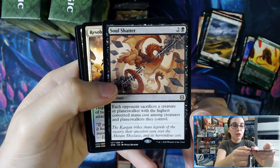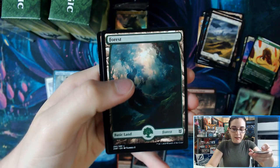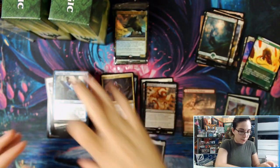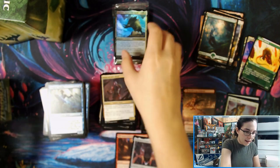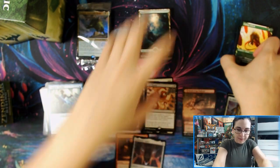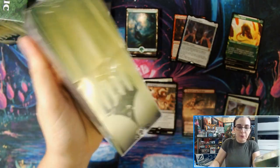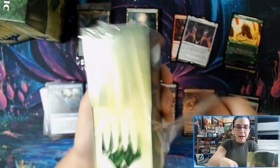Kit number two's last pack gives us Soul Shatter and Resolute Strike. Let's go ahead and grab everything and move it over. I feel like the mythics are supposed to normally go up there — I've been changing it up a bit, but I do like having the mythics up there. Let's get into kit number three for Raymond, the third and final kit.